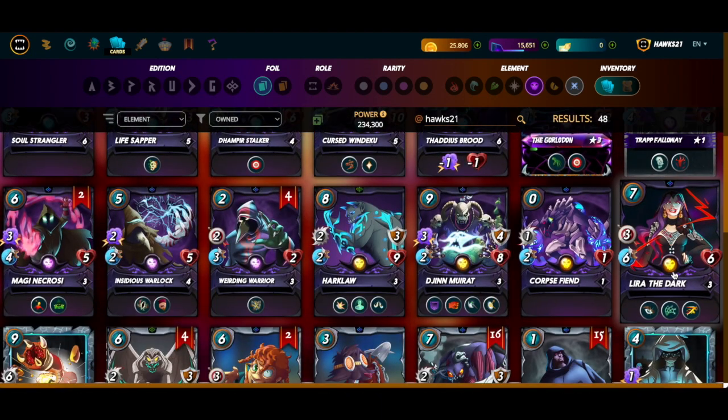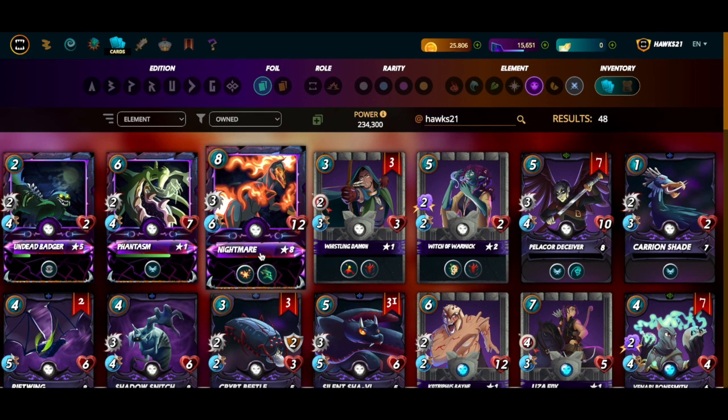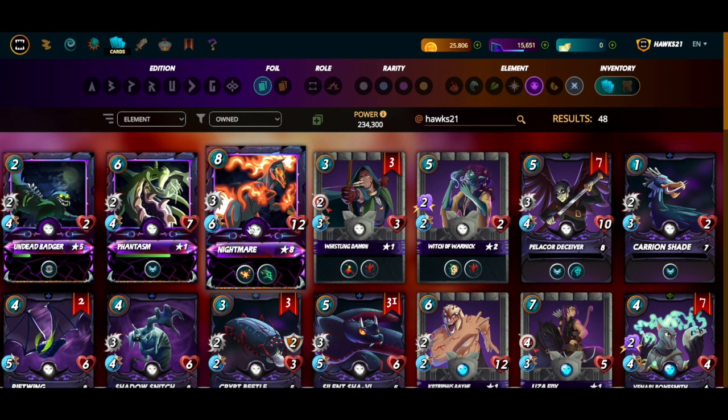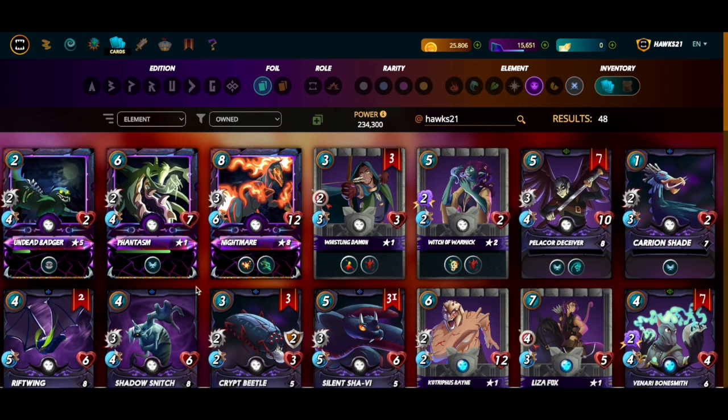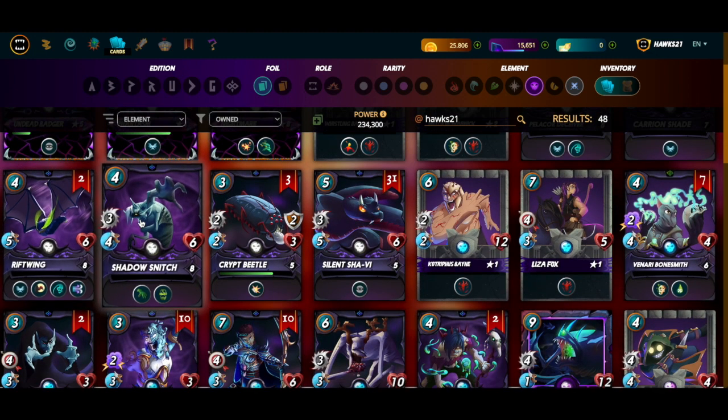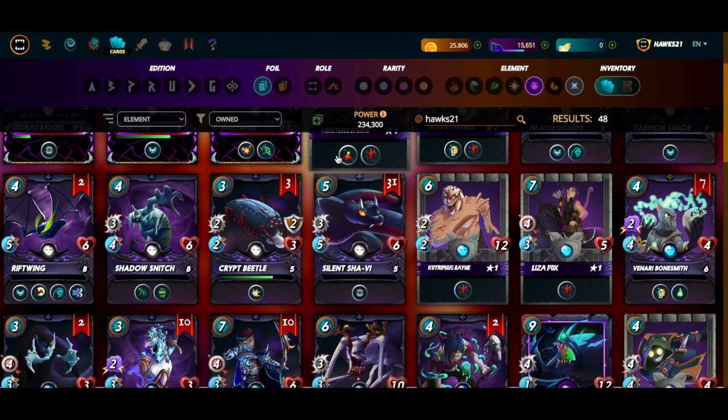When I have the mana to play Lira and Supply Runner and I do play Kitty, that's all of a sudden a ten-speed Nightmare — very fast. With other cards it's six speed, then eight speed with Lira and Supply Runner, and with Kitty it just gets exponentially faster.